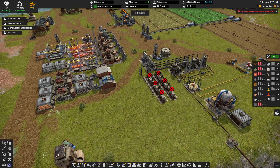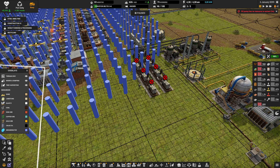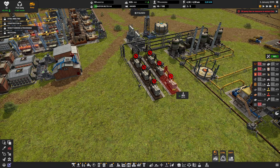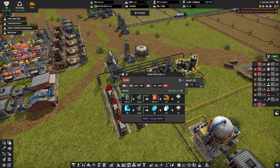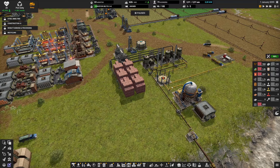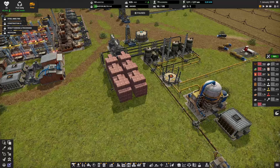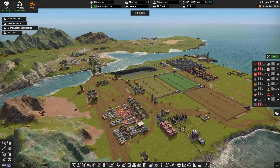Before we continue, there's a problem: there's no more oil in this deposit over here — it's actually disappeared from the map. There's nothing to do but delete all of these. There's still a bit in the pipe so we'll leave them going for a second, but I want to highlight the issue: the rubber factory was based on this diesel, and this was one of our fuel stations.